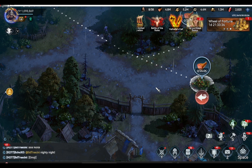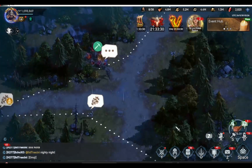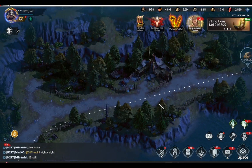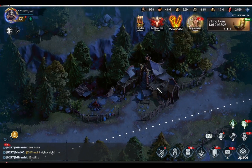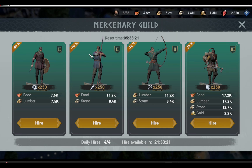The fourth thing you need to check is the mercenary guild. The mercenary guild will offer you four kinds of troops to hire, but all you need to hire is the porter troops. Do not hire the other three troop units. With that, you will have another chance to hire another batch of porter troops. So every day you will have a chance to hire two batches of porters. Keep that in mind.